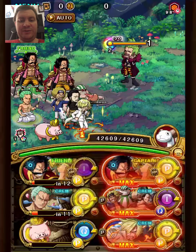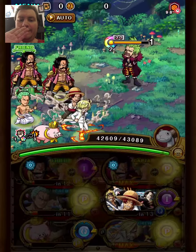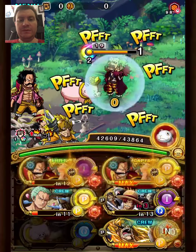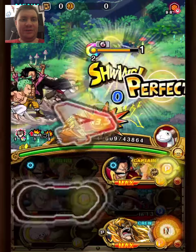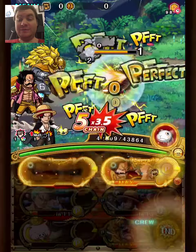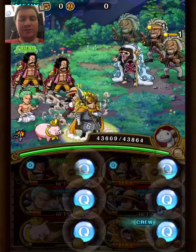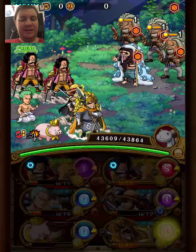We use Shang's crew special now. The other swap is also obviously not needed because we had a chain lock. We managed to kill Buck in one turn, and moving on to the next stage.